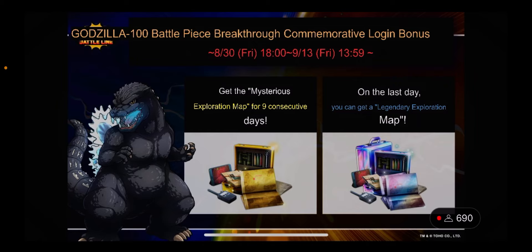There's a Godzilla Battle Piece Breakthrough Commemorative Login event celebrating hitting 100 battle pieces in the game — currently at 98, and the two new units will be 99 and 100. After nine days of logging in you get golden and mystery maps, and on the last day a legendary map. This runs from August 30th to September 13th, so log in every day at the start of the season to make sure you get everything.